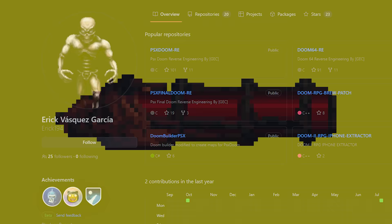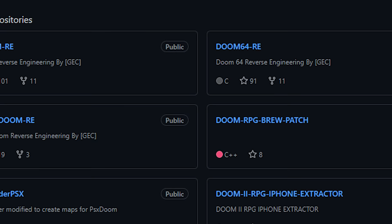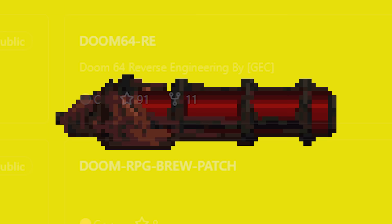So go find an Unmaker, seek those Demon Keys, and go wild — you now know how it works. A huge special thanks to Eric194 for reverse engineering Doom 64's code so I could check how the Unmaker works. A link to the Doom 64 repository will be in the description if you want to check out his hard work.